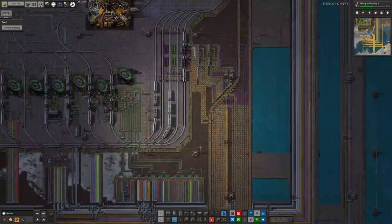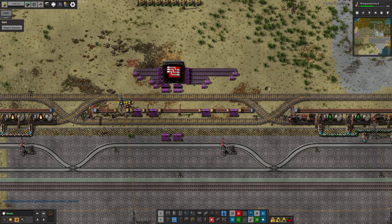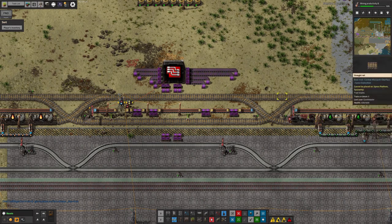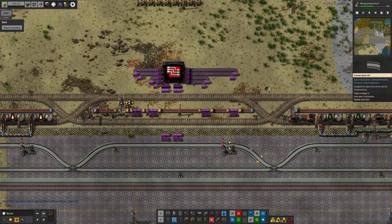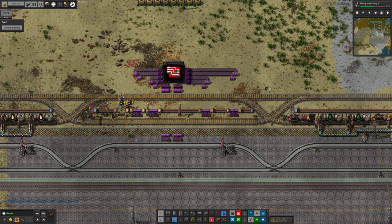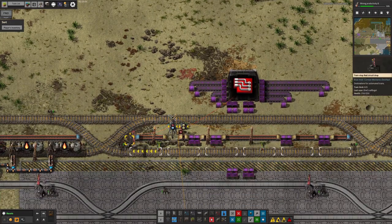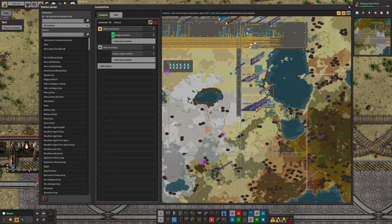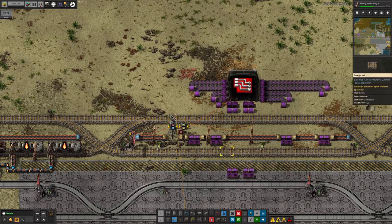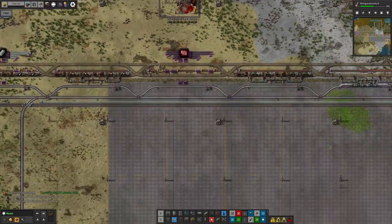The supply of red circuits was broken because down on Norvis the station where red circuits are supposed to be dropped off - to allow the train to bring them up to Norbit - had been named incorrectly. It was named as a lube drop-off station, possibly an accidental copy-paste. It had been working absolutely fine when first built, but has since stopped. I'm guessing that when an extra station was put in, some settings were accidentally copied onto it.